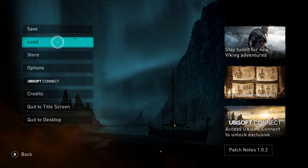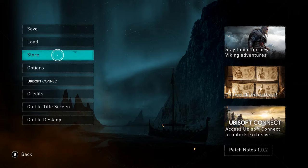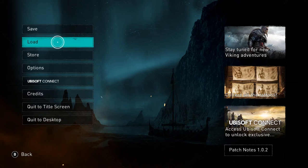Thankfully, under options there is an accessibility option to snap to menu items rather than having to physically move the pointer around. I do like that because it will help both blind and low vision players. But there is still some oddity with how text-to-speech tracks, and whether the D-pad will or won't work.